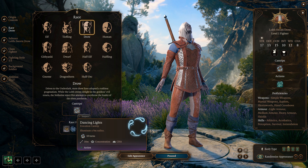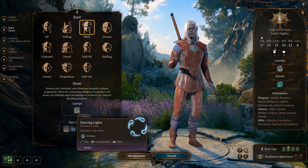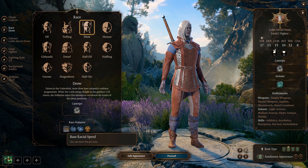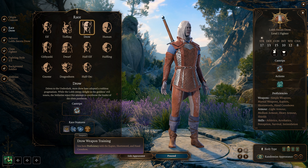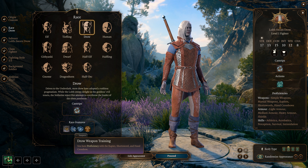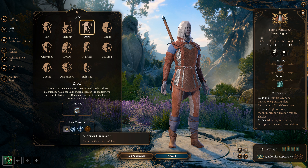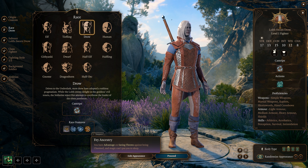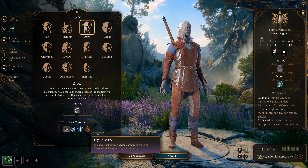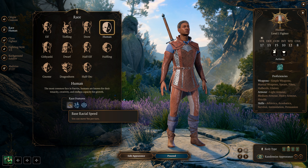Drow get Dancing Lights and Darkness innately. Base movement speed is 9 meters. As for Drow Weapon Training, we're going to ignore that — we're using robes and bare fists. They can see 24 meters in the dark, which is great, and they also have the same Fey Ancestry advantage against being charmed and cannot be magically put to sleep.